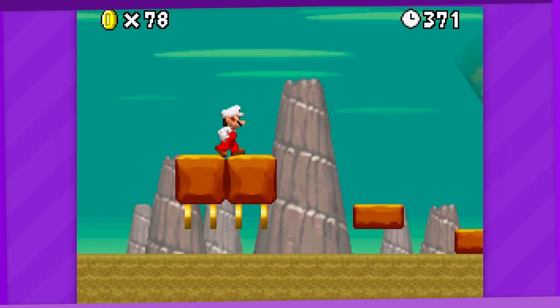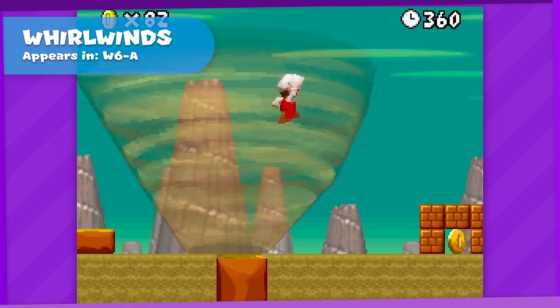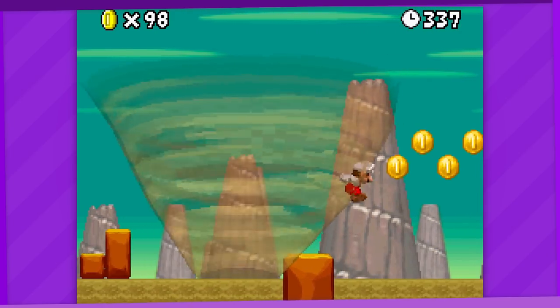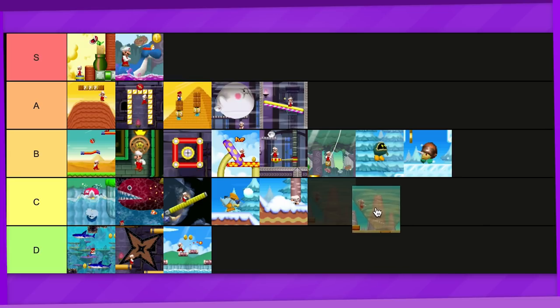6-A takes place in a desert and features whirlwinds from Mario 64, doing basically the same thing they did in that game. They're fine — just kind of a different version of the spinny platforms when you think about it. C tier.